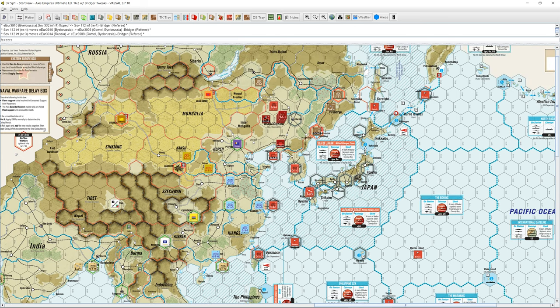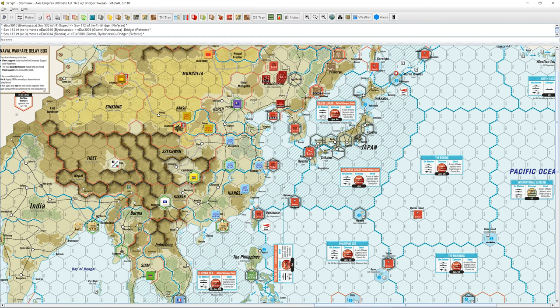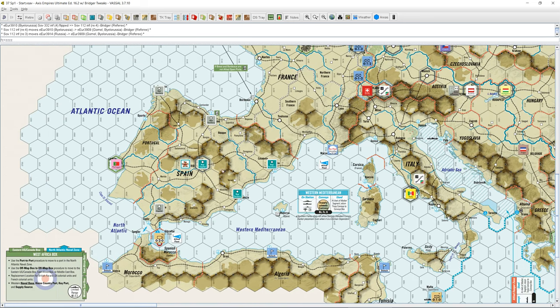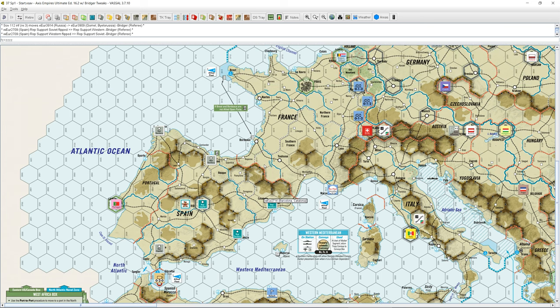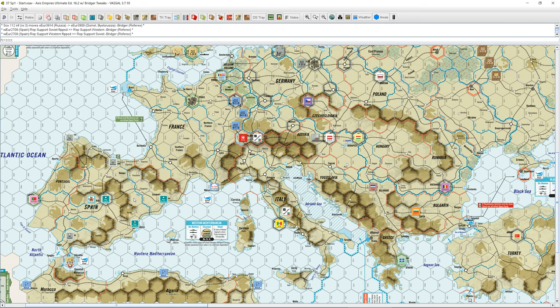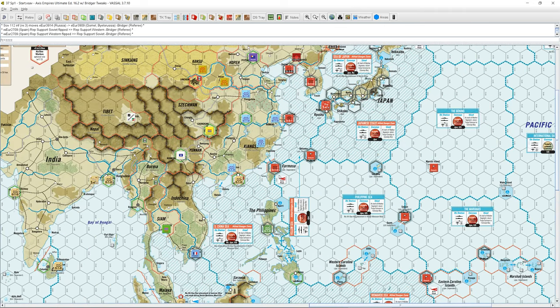So that's the state of the world in spring of 1937. We are going to quickly go over the randomized elements of the scenario. Spain is one of those — it is a civil war country at the beginning. At the start of the game, you flip a coin, 50-50 chance to determine which of the two Allied factions is supporting the Spanish Republicans. In this case it could have been the Soviets or the West, but the Soviets were rolled. So the Soviets are going to be the ones trying to support the Republicans against the Nationalists. For Germany, it is very valuable to have the Nationalists win that civil war.